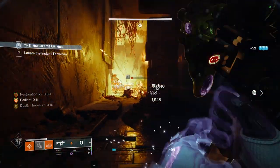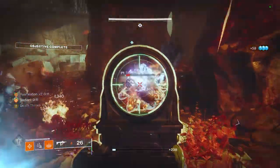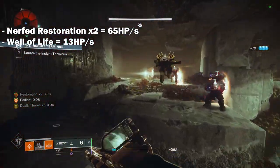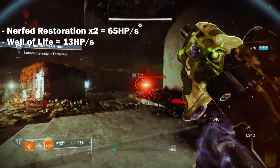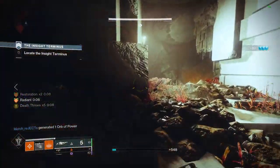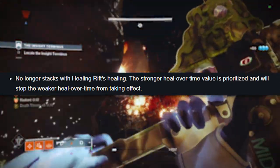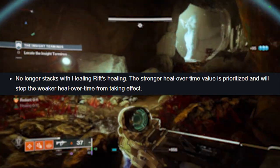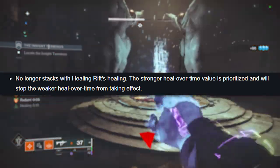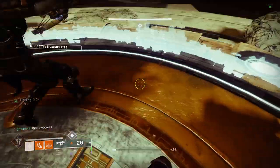I did also mention that there could be a way to get up to 78 HP per second, and that would be by combining Restoration x2 with Well of Life after the nerf — 65 from resto and 13 from Well of Life, which is almost exactly where Restoration x2 currently is, essentially negating the nerf. However, Bungie did mention that Restoration will no longer stack with healing rifts, and that the stronger heal over time value is now prioritized. So if this is a universal change that also applies to Well of Life, stacking wouldn't be possible and we would only be able to reach 65 with x2.